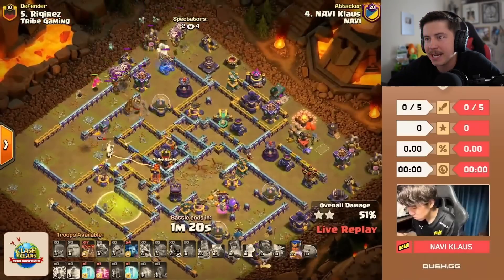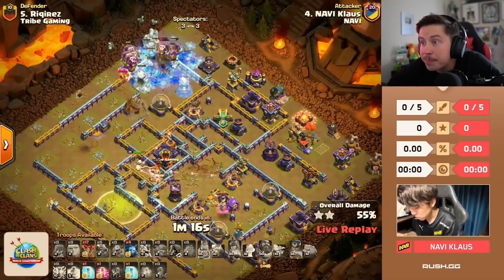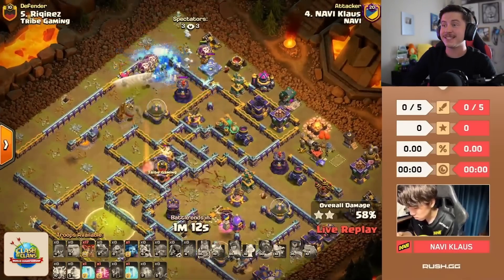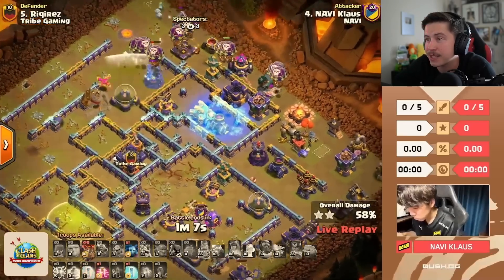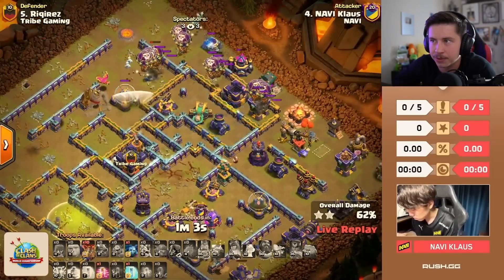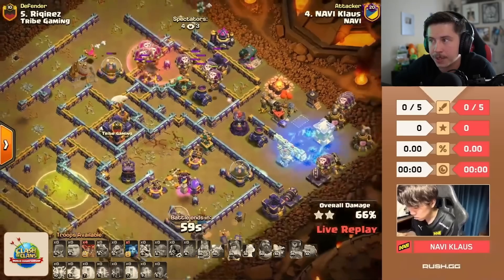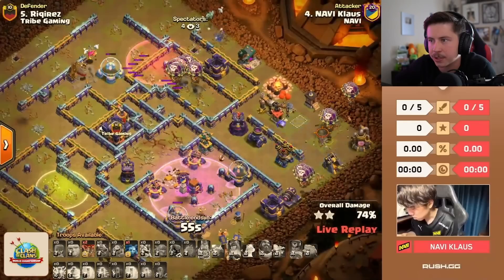His queen goes down — she didn't even get to use the jump — but the RC is finishing all the buildings the queen was supposed to get. RC gets the multi; he doesn't quite get the sweeper. The LaLo is moving through the top side of the base without the warden's support. He's got two freezes and a haste. There goes the first freeze. Phoenix getting a little value. Balloons collapsing in on that scattershot — we're going to haste through it, freeze on the right. He's out of spells, rage tower gets triggered early.